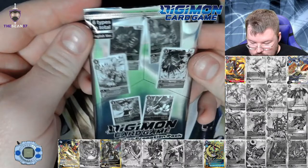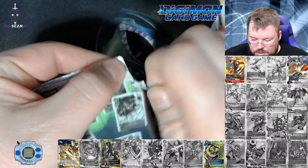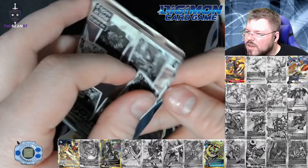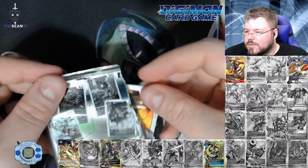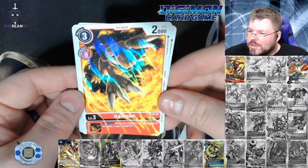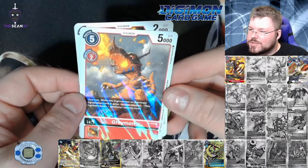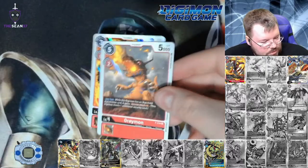Now we have our special box promotion pack, which comes inside the sealed box. The only ones we have not got so far are the Greymon and Agumon set. Speak of the devil — we have the full set, boys! Nice little Agumon, look at that cool effect. And Greymon. That's so cool. I'm glad I caught that on camera, otherwise you guys would be missing the coolness of these cards.